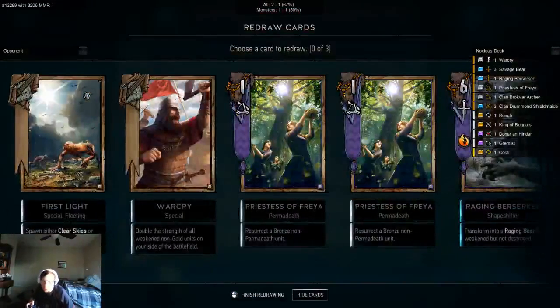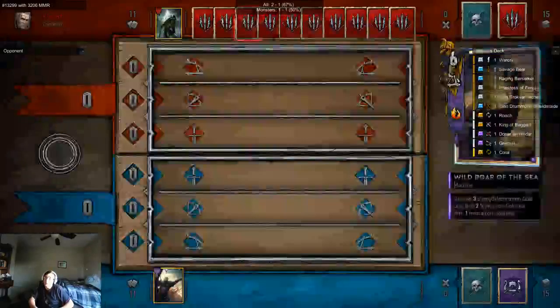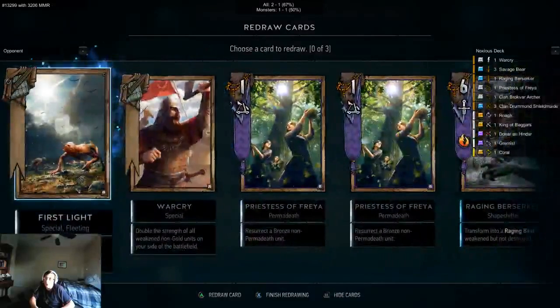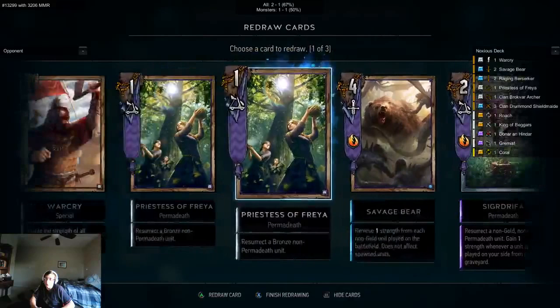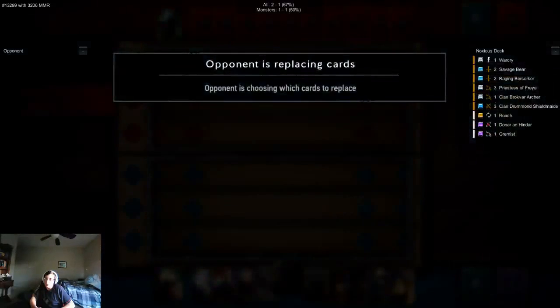Up against the 100th player of the day. I got most of my gold, so this is a good starting hand. Let's push out the Raging Berserker — I know the Raging Berserker is really good. Push out all these.